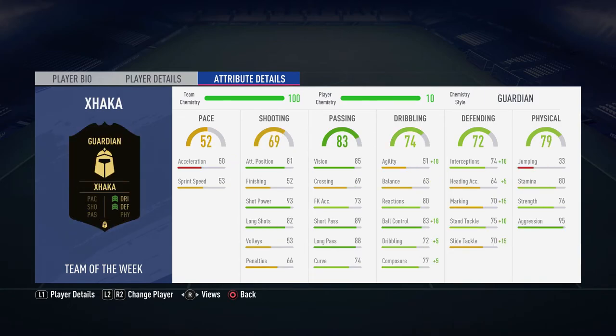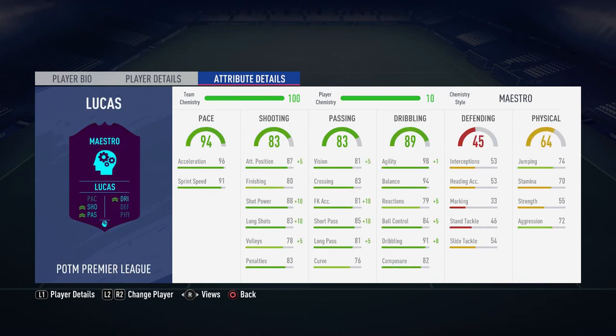Xhaka has a Guardian chem style — agility, ball control, dribbling, and composure all go up. In the defending section, interceptions, heading accuracy, marking, stand tackle, and slide tackle all go up. As a CDM those defending stats are really important. Heading accuracy at 64 gets a boost for contesting headers from goal kicks, and stand tackle and slide tackle are good for a CDM.